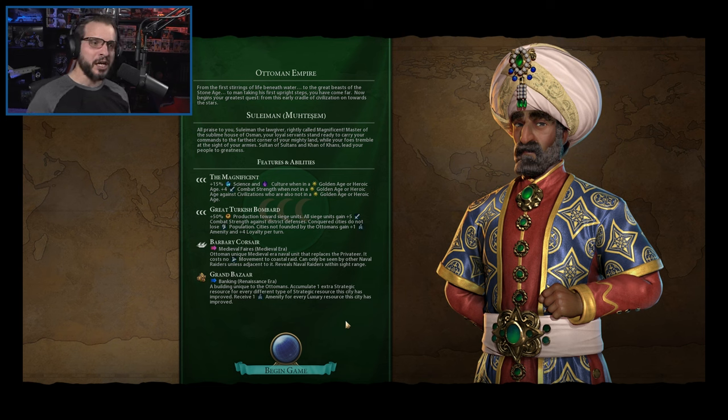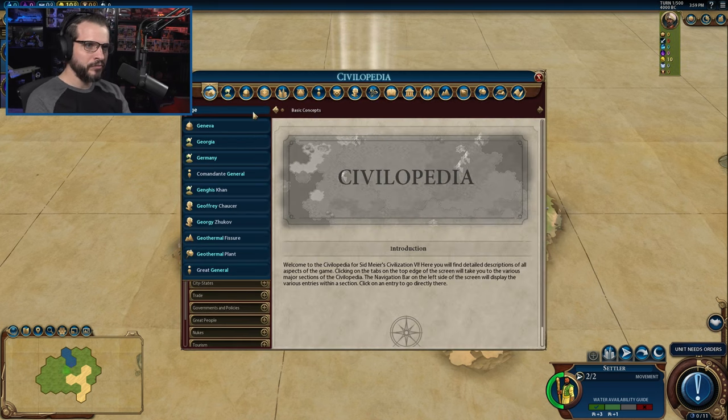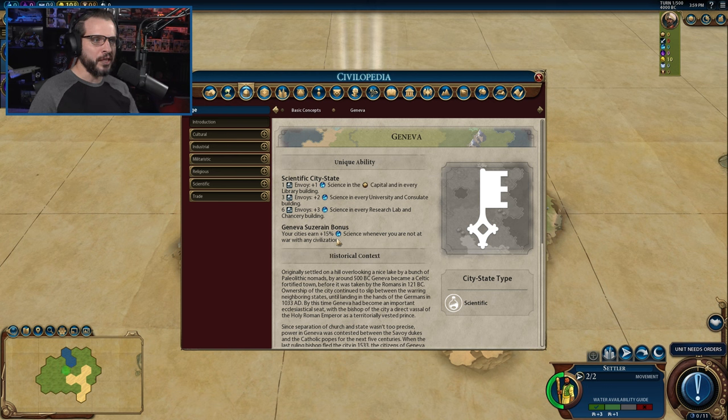You probably want to try and be at peace during the Golden Age or Heroic Age if you have Geneva. If you can get Geneva — and you can force it into your game by selecting a subset of city-states — that 15% bonus from Geneva plus the 15% bonus he has is going to stack amazingly in terms of science. That's not to say you can't go to war during the Golden Age, but I could definitely see making it your peace time and only going to war when you've got the plus 4 combat strength bonus.